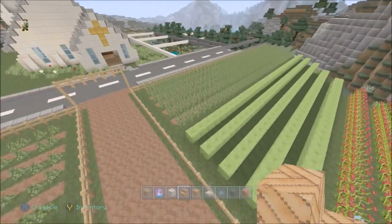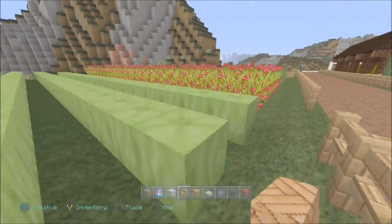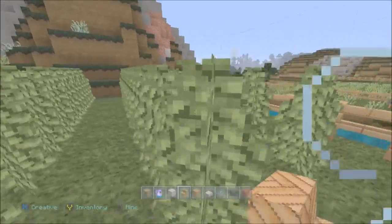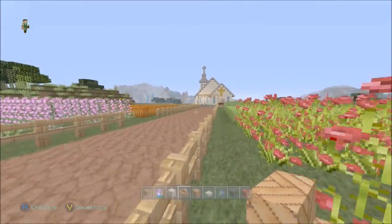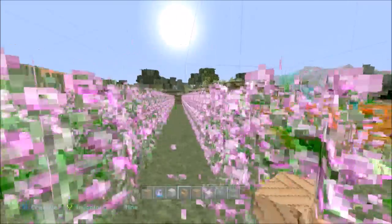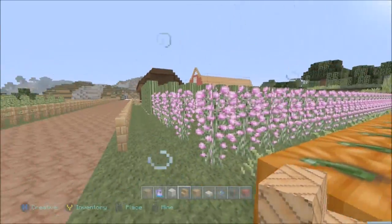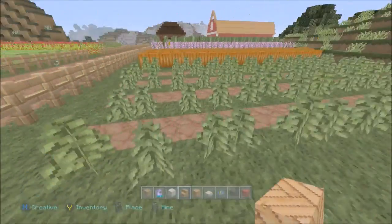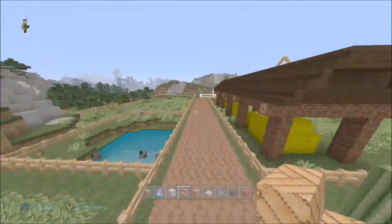We've got all the crops here as well - maybe these are like runner beans, we've got melons, rose bushes that we could pretend are strawberries or tomatoes. Some more that look like peas, we've got cactus as well, some pink ones - I was running out of choices. We've got pumpkins and we've got potatoes growing here. I like potatoes so we had to have them.